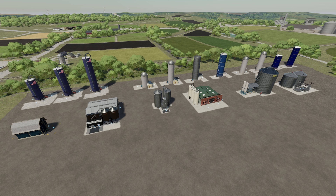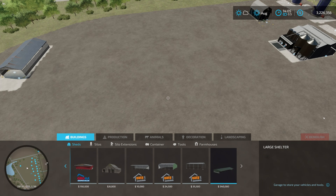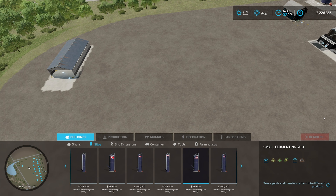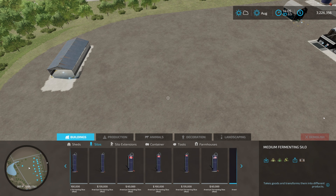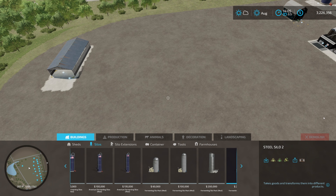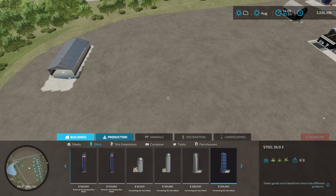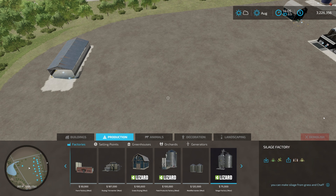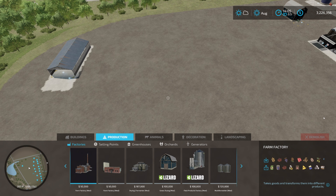Another thing I wanted to cover is where to find these in build mode. Go to Construction, then under Buildings you can find some under Silos — scroll all the way to the right to find the American Fermenting Silos and the Fermenting Silo Pack. Everything else is under Production, then Factories — you've got the Silage Factory, Multi Fermenter, Field Products Factory, Grass Dryer, Drying Fermenter, and Farm Factory.